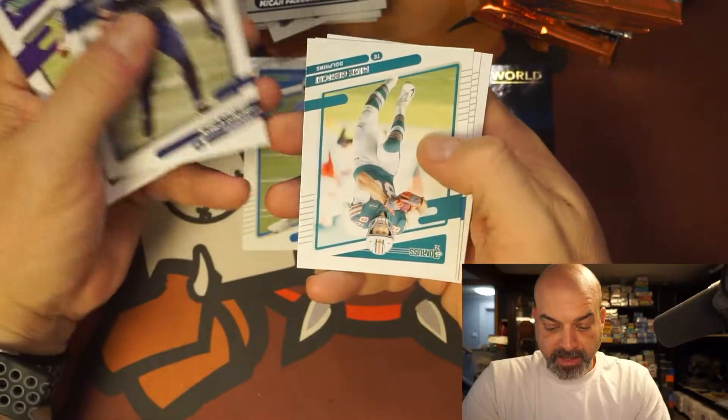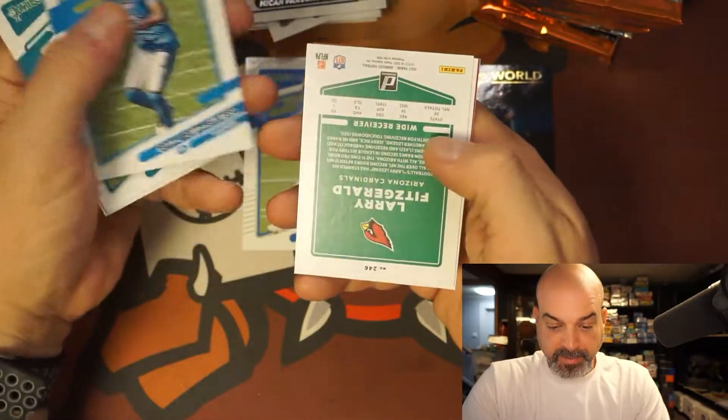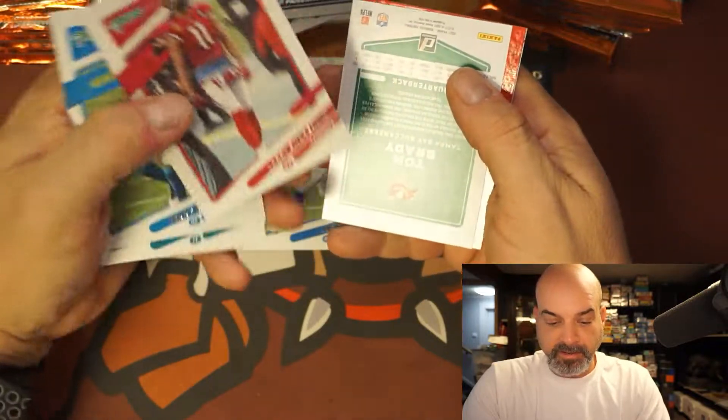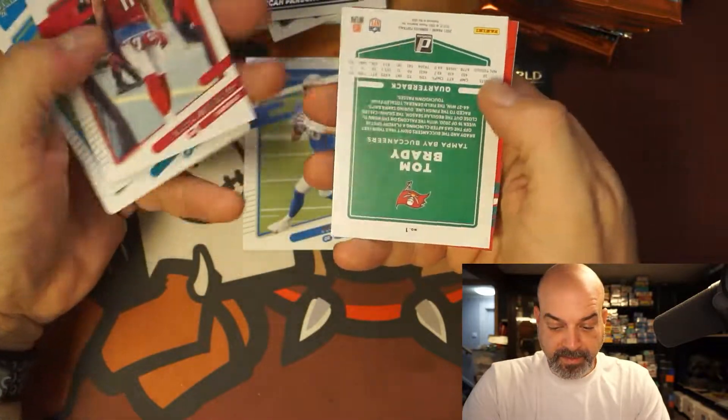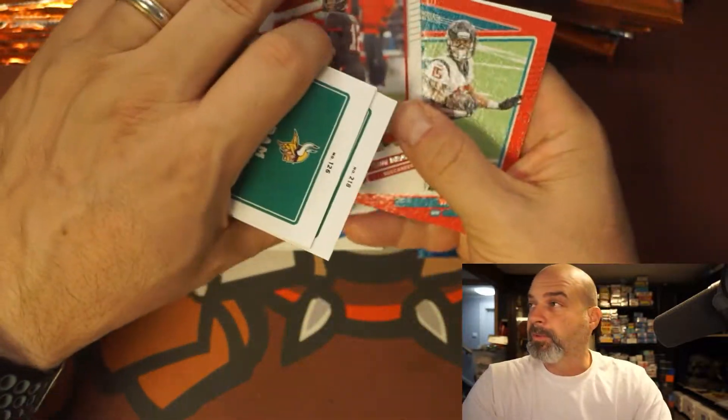Diggs, Suh, Lattimore, Kuder, Karl, Long, Ramsey, Honey Badger, and Micah Parsons. Then Davante Adams, Gesicki, Teddy Bridgewater, Larry Fitzgerald — he's not playing this year. And there we go, big Tom Brady — he is card number one, that's nice.